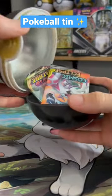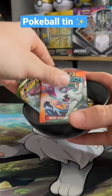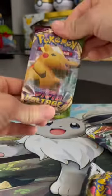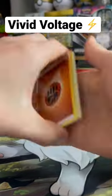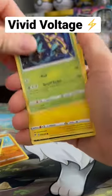I figured, hey, let's open it up. And there we go. We got some Cosmic Eclipse on top. Let's get the badge. So yeah, a nice little selection of packs. We're going to start it off with Vivid Voltage and let's see what we can get. It'd be really nice to get some good cards from this Pokeball tin.